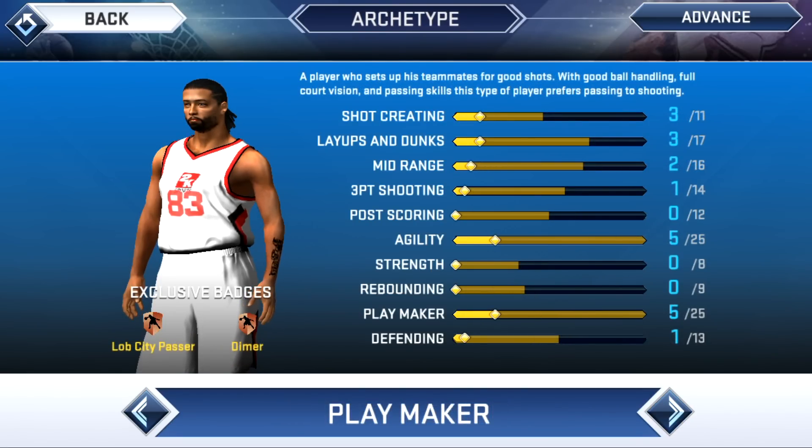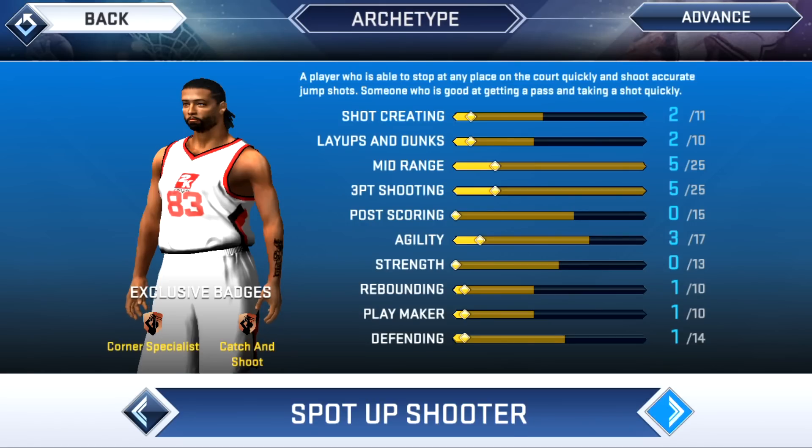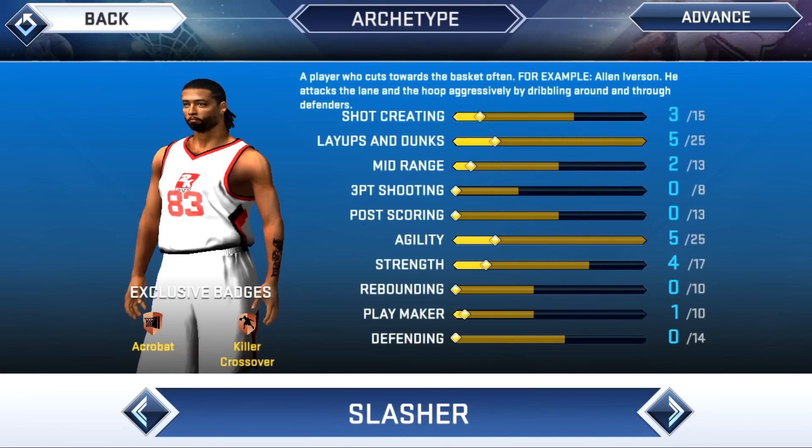I think the most balanced build in my opinion is the playmaking build, because it can basically do it all — you can drive to the rim, you can shoot threes, you can break ankles. So if you're not sure what to choose, maybe that will be the best build for you. But depending on your playstyle, any build could be good. If you like playing defense, the lockdown will be really good. If you just like shooting, the spot-up shooter. Everybody's gonna have a different best build, and that's the beauty of it.